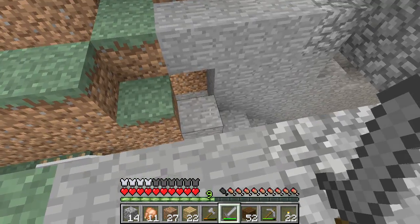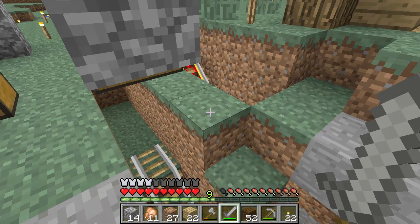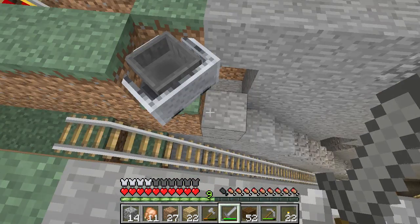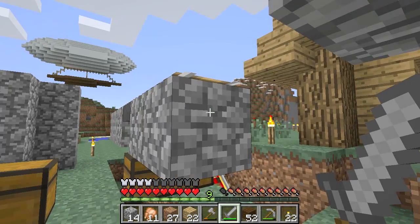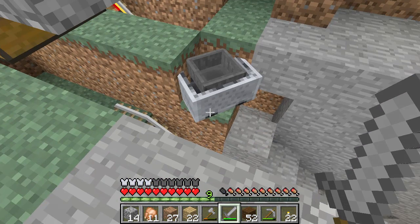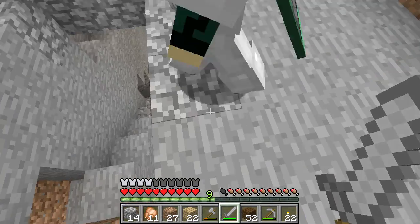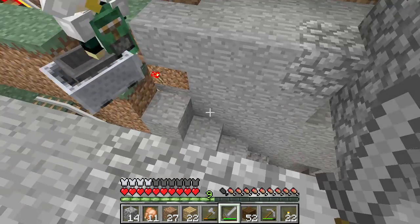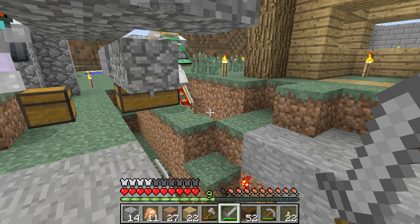You remember I had that little cobblestone thing here? Well, I've replaced it with a chicken farm. Just for eggs. It doesn't give me anything really useful at all, but... your cart's not going on the track anymore. Is it not? It fell on the side. How did that happen? Maybe you just need to put in a couple of bumpers. I didn't touch it, I swear.